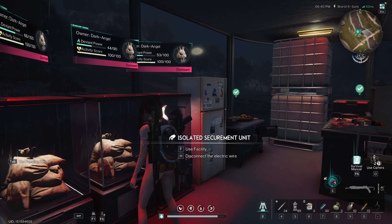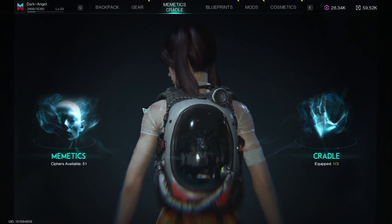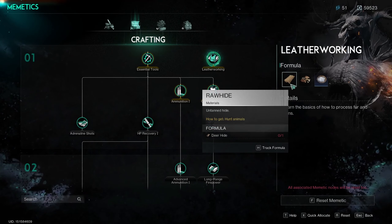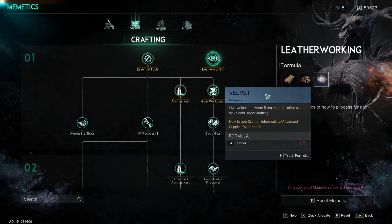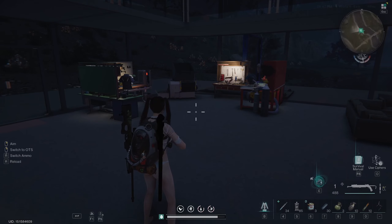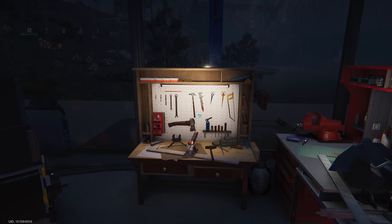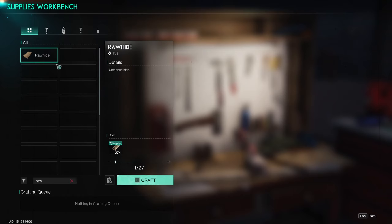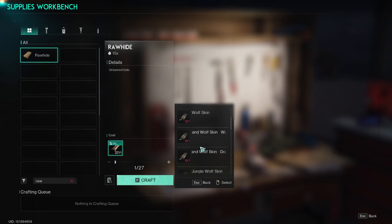Option B: you need to go to your memetics, go to your crafting, and learn leatherworking, which will open up the recipe for rawhide and leftovers. So we've learned the recipe for leftover and rawhide. Come over here, we're going to type in 'raw', and here's the rawhide recipe. We notice it now takes deer skin or any kind of skin to make rawhide.